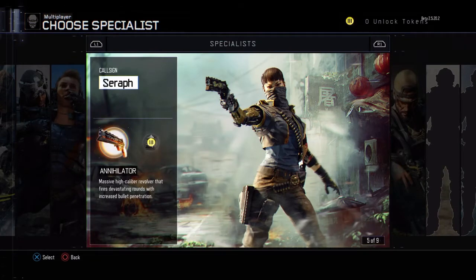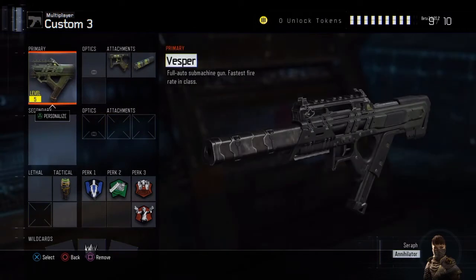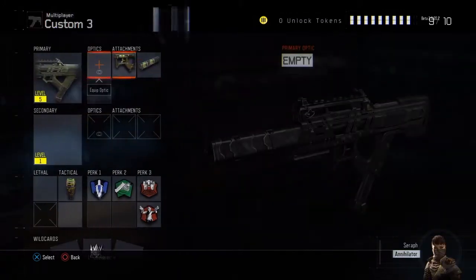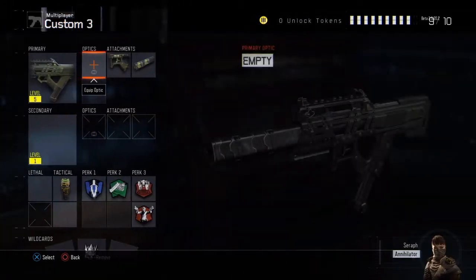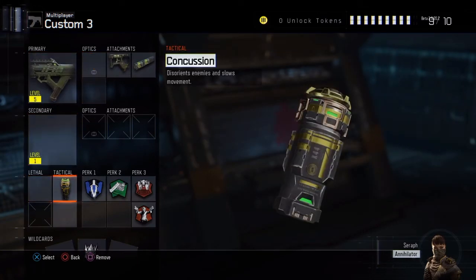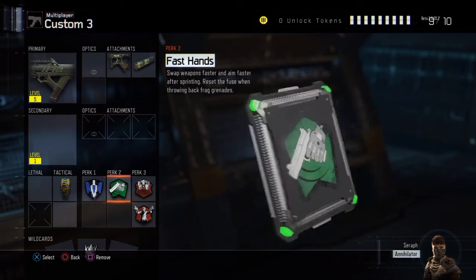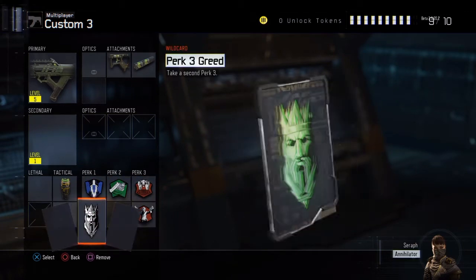The Seraph Annihilator actually. And my class — the gun is called the Vesper. I'm going to be using Quickdraw and Suppressor. I decided to put Reflexite on it because this gun doesn't really need it. What I'm using for Tacticals is Concussion. Then for Perk 1, I'm using Afterburner. Perk 2, Fast Hand. Perk 3, Blast Suppressor. I'm using the Wild Card for Perk 3, and I'm also using Gun Ho.